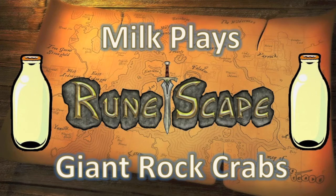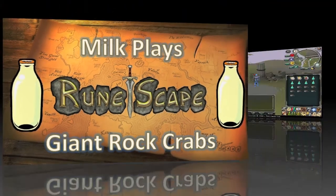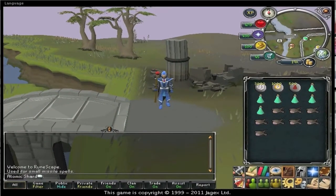Hello guys, this is Milk here and this is my charm collecting guide using Giant Rock Crabs. Giant Rock Crabs are one of the best methods of collecting charms as they have a 44% charm drop rate, which is pretty good, and on top of that the frequent two drops is three charms.